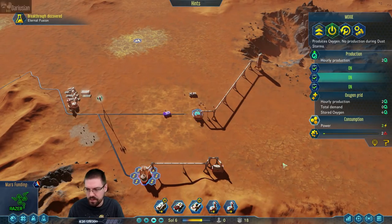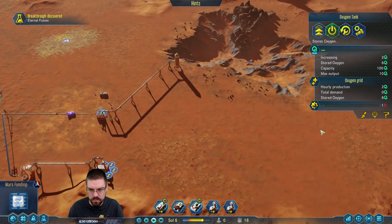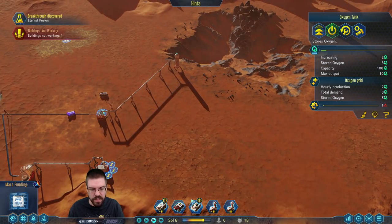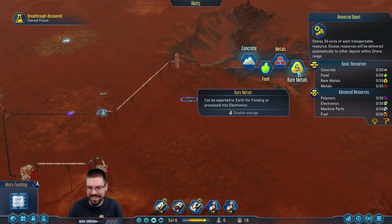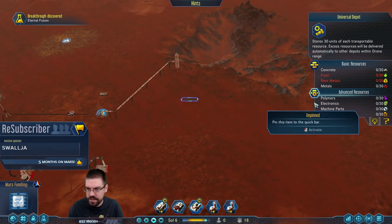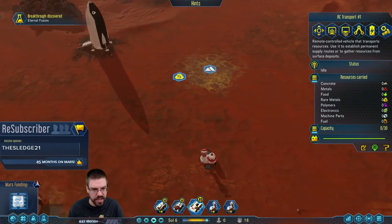How's this looking? Beautiful — O2 is being produced, going right where we need it. Now if I put one of these down, can I decide what goes into it? Good to know. You're chilling right? Yep, because you've got everything up here.